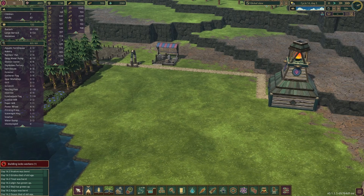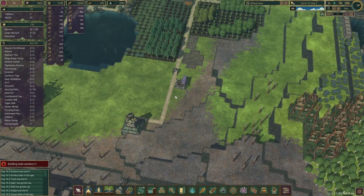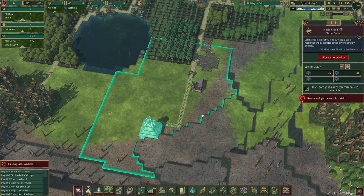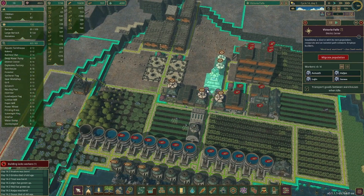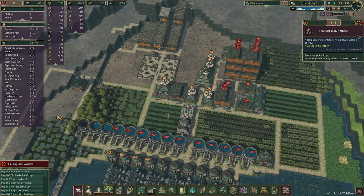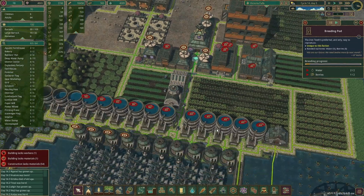Hello and welcome back to Timberborn. In the last episode I did a brief tour of some of the updates I made to our district, and then we started working on this second district here, Niagara Falls. We are currently waiting for our beaver population to expand before we move people over, because we forgot to turn back on some of the breeding pods and we lost a lot of beavers. We have seven children and more cooking in these little tube things, so hopefully we can send some people over soon.